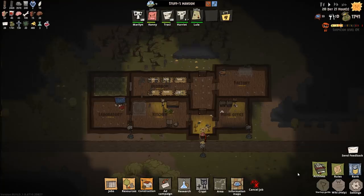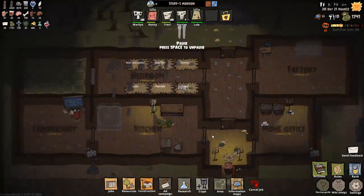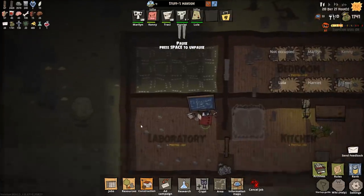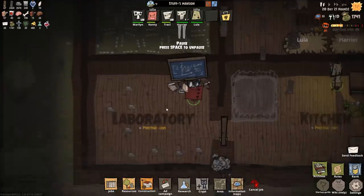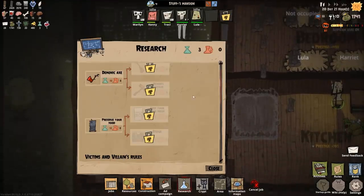Welcome back to MachiaVillain. In the previous episode we managed to expand on the left hand side. As you can see we've got a laboratory and a room which currently doesn't have a purpose. The laboratory is good because it gives us research points, which you can use to unlock different things.